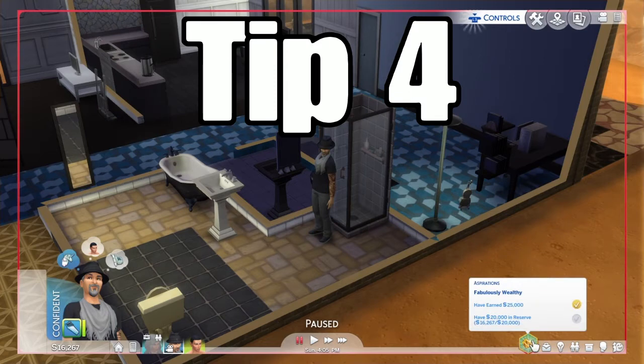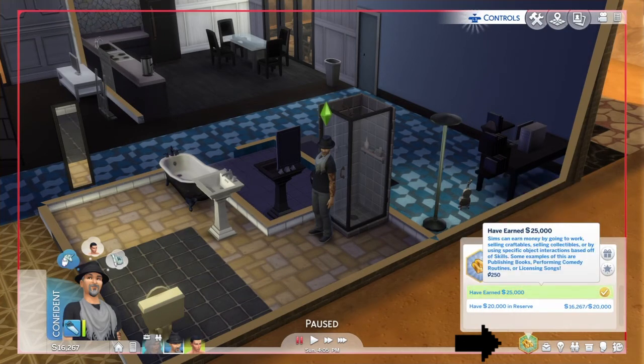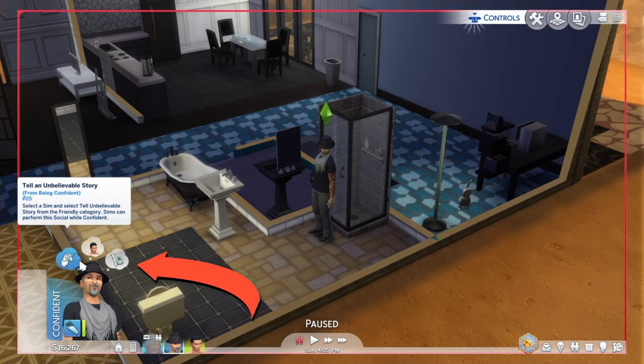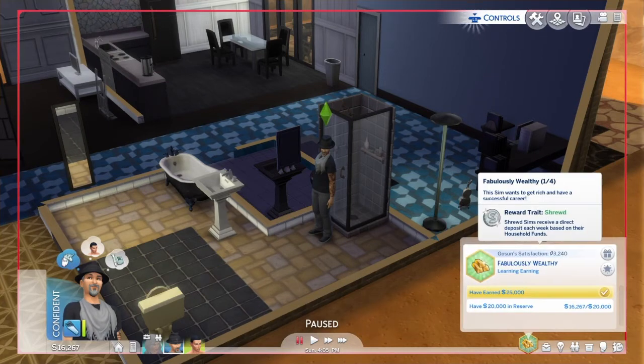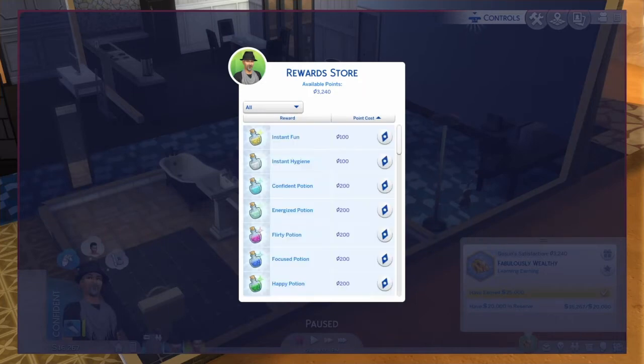Tip number four: be mindful to do your chores and activities. These are your life goals, and I like to call these mindful goals — you can do little traits here and there. Be mindful that these will change depending on the emotions of your Sim; if the emotion changes, that mindful goal will most likely change with it.